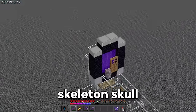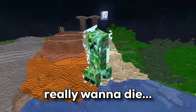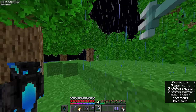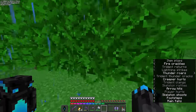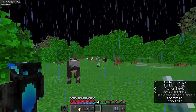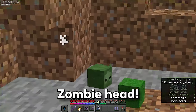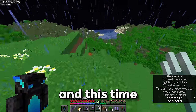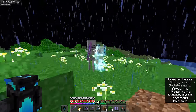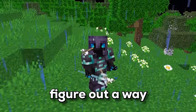Let's start in the nether with the wither skeleton skull. Just like that — that was easy. But the other four might be more difficult. Charged creepers do a ton of damage and I don't want to die. Now that it's raining and there's thunder, I need to find a creeper and hit it with my trident. That's the first charged creeper I've ever seen in-game. I got the zombie head from one, skeleton skull from another. Now I've got the wither skeleton skull, the skeleton skull, and the zombie head.